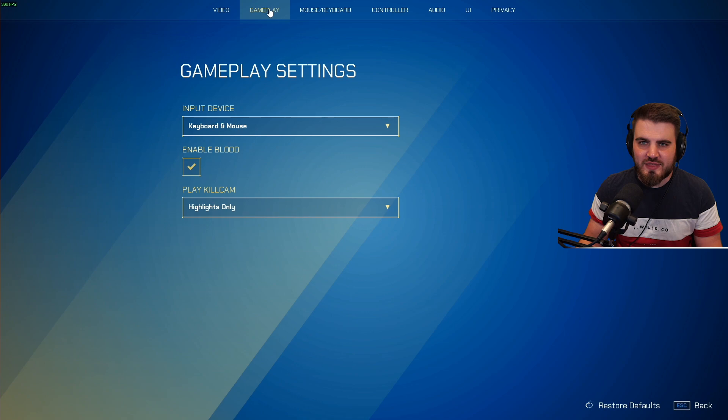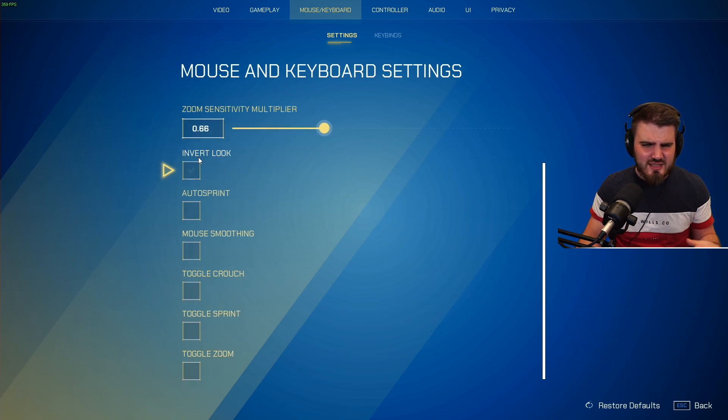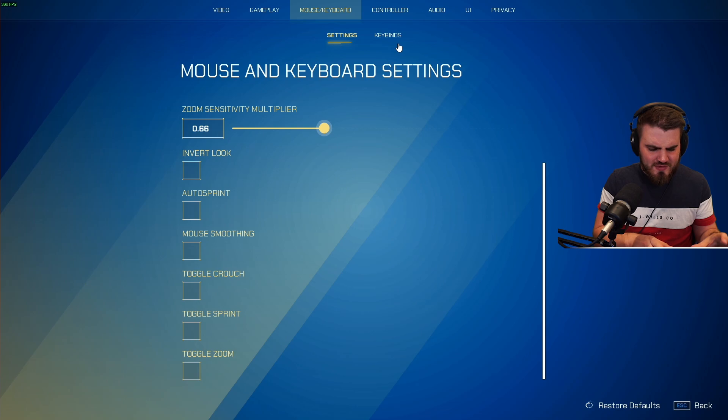Quickly moving through the remaining settings — gameplay: I would recommend you disable blood. It's just an extra visual effect that's a bit of a distraction. Keyboard and mouse: find a sensitivity that feels good for you. Turn off mouse smoothing and auto sprint — stuff you definitely don't want on. Key binds I'm not going to cover because that's personal preference. I use the default bindings since I have no issues with them. There aren't too many controls — you move, shoot, put portals down, throw grenades, close portals. Move things onto mouse buttons or other keys that make sense for you.